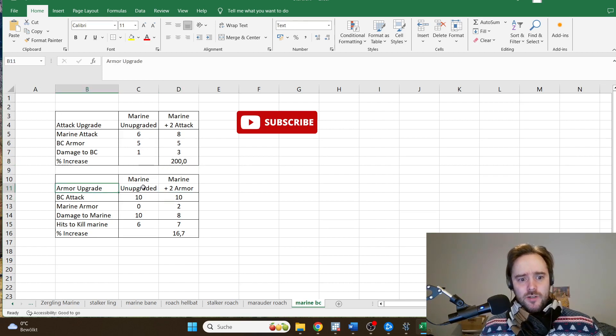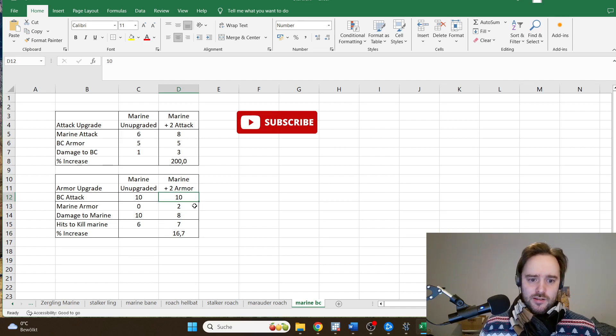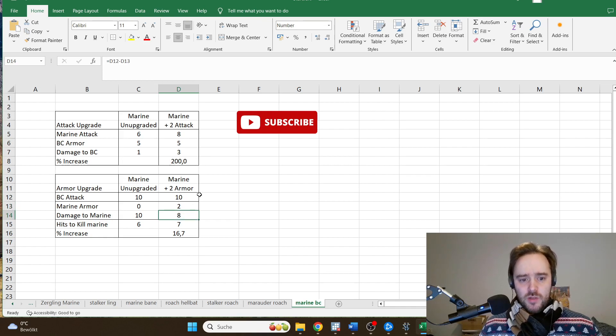Next we look at the armor upgrade for the Marine. The battlecruiser has an attack of 10 with plus 2 upgrades, and the unupgraded Marine has an armor of 0, so the battlecruiser does 10 damage per attack to the unupgraded Marine. The Marine with plus 2 armor has an armor of 2, so the battlecruiser does 8 damage per shot versus the Marine with plus 2 armor.